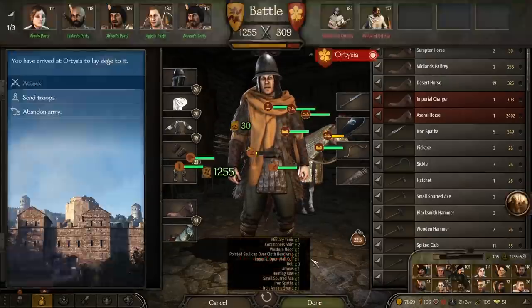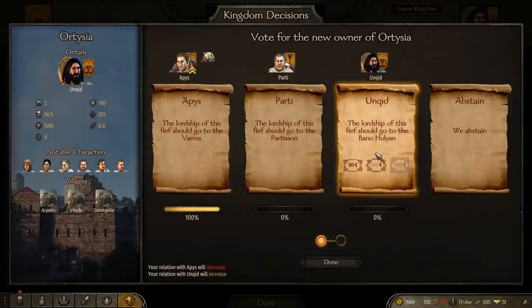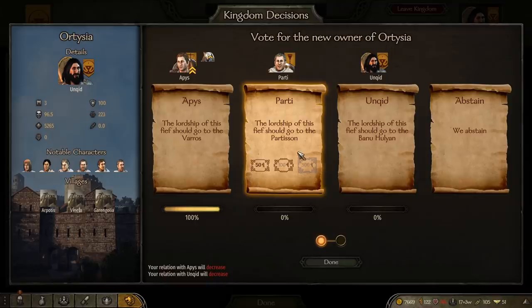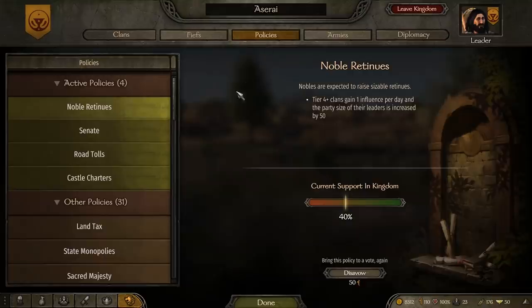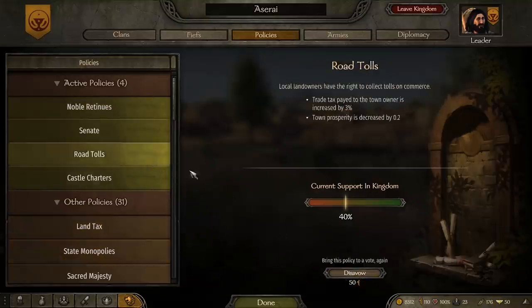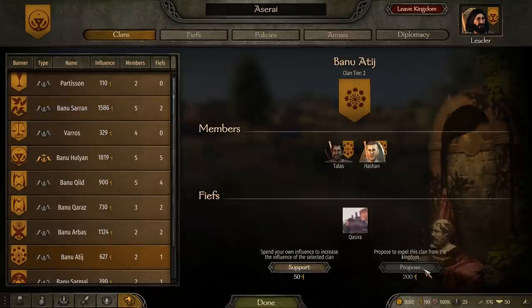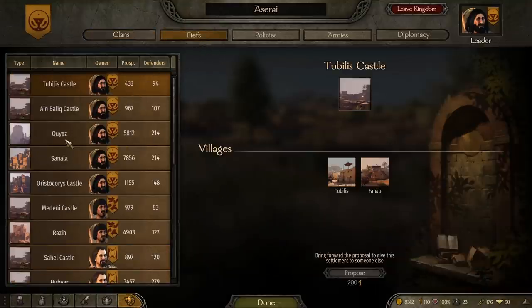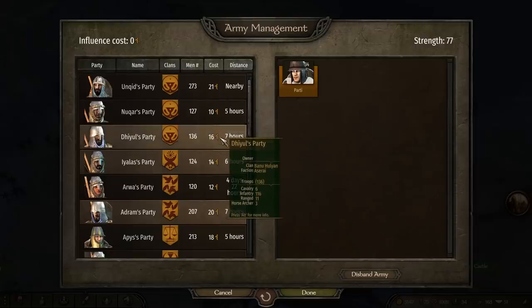Anytime a city or castle is taken, for example, there's a vote to decide who gets it, and it costs a minimum of 50 influence to vote. You can vote with more influence to have more sway, but if you don't have that much influence, you abstain from voting, and that typically upsets the parties that were potential winners of the new lands. Anytime a policy goes up for a vote, you need a minimum of 20 influence to vote, and sometimes you'll want to spend even more influence so that you can truly sway the result. Influence is also used to propose your own policies or disavow those that you don't like, to speak for clans that you're partial to or against those that you dislike, and even to propose a shift in fief ownership. Truly, influence is the stuff internal politics is made of. And finally, influence is also the key to raising your own banners and having other parties join your army rather than merely being a follower in somebody else's army.